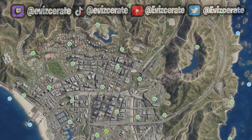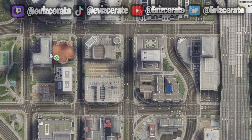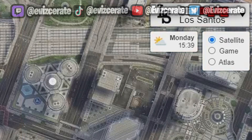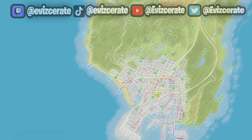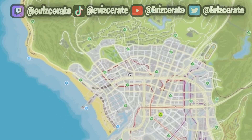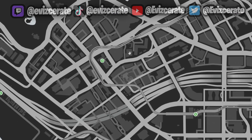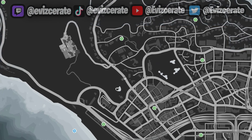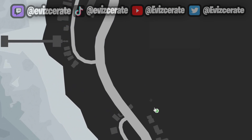If you want to find all of these peyote plants much easier on this map, I would recommend looking in the top right corner of the screen where you will be able to change the map view. When you change the view to Atlas, you will see more of a map-type look. However, the best map view in my opinion is the game view.